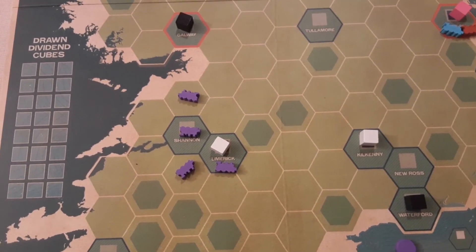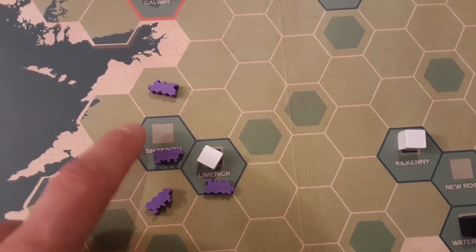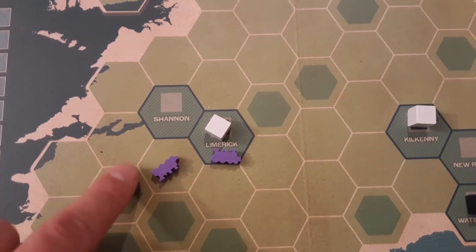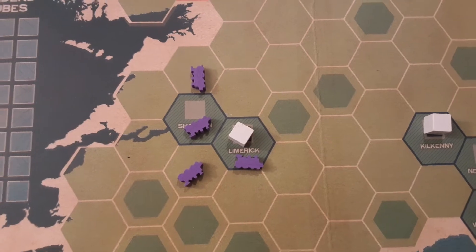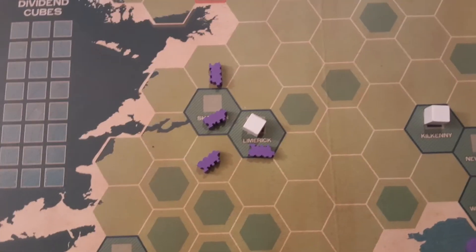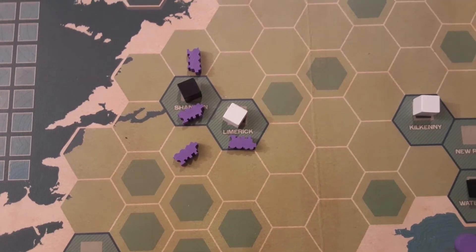Action three is the special interest. You can only do this if you have a share in a company and you are actually connected to a town that can be upgraded to a city. If connected, you go into this bag and get to pick out a color cube of your choice. Let's say we go for black to diversify a little bit — that turns the town into a city.